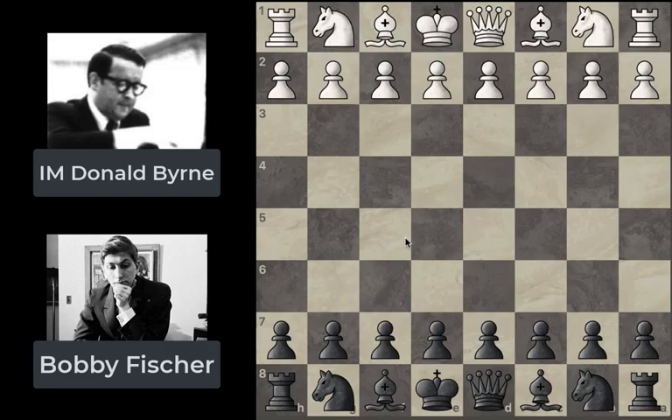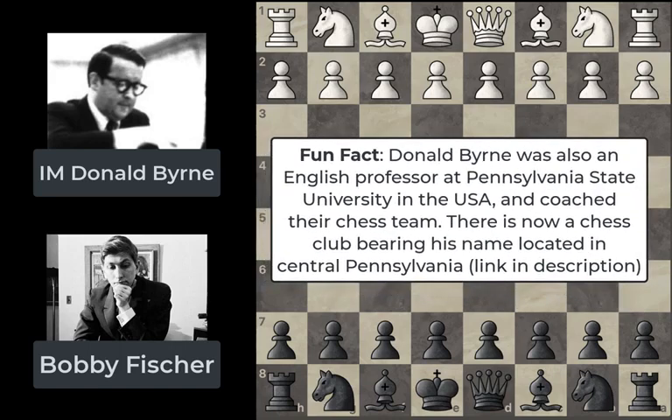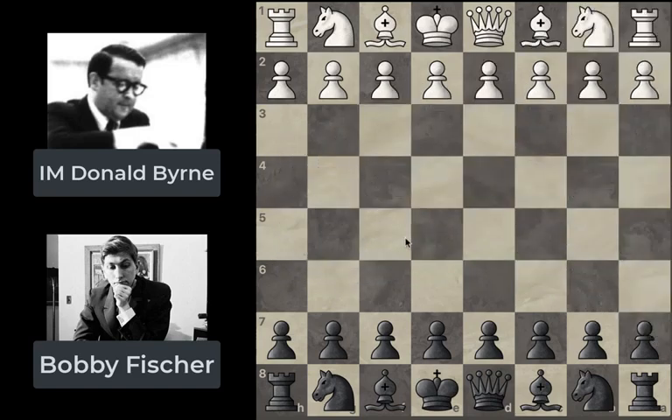Donald Byrne was at the time of this game an international master, a really strong player in his own right — he represented the states in several Olympiads. What's really impressive about this game though was that it was played in 1956, when Bobby Fischer was only 13 years old. He was by no means the favorite going into this game, but even at age 13 he was a phenomenal player with incredible control over the chess board.